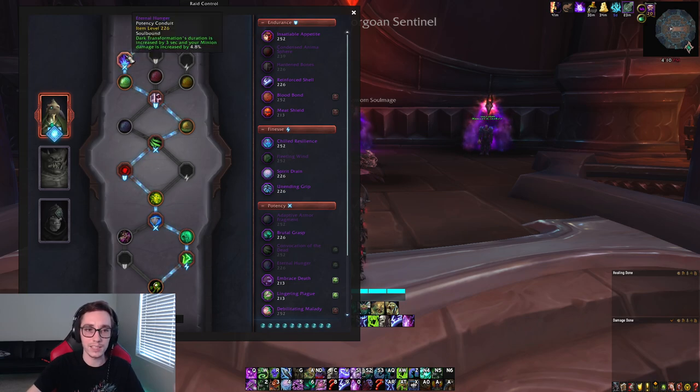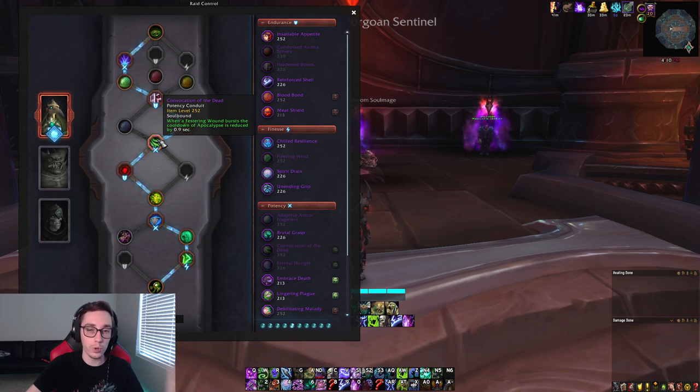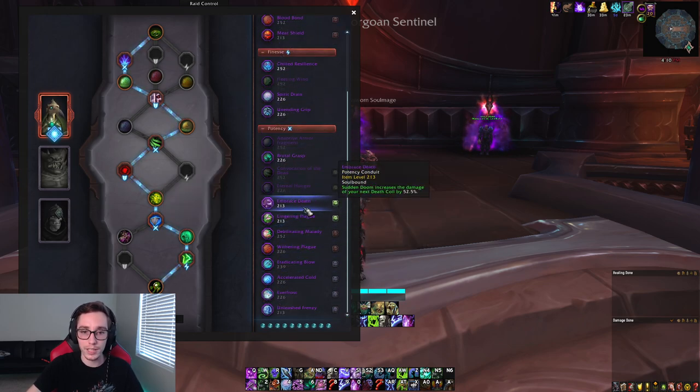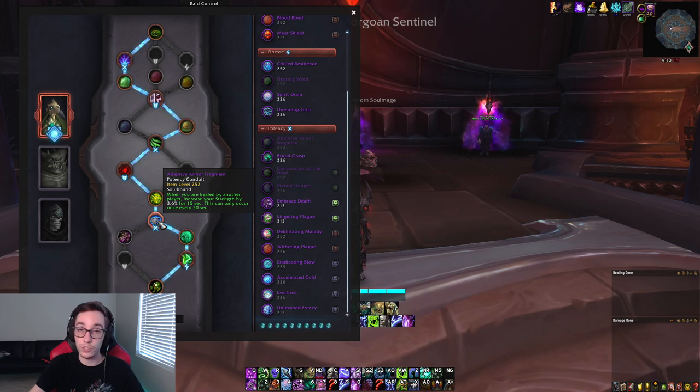For Conduits, we still play the same — Eternal Hunger and Convocation of the Dead. These are the two important ones that you should have. For Marileth, since we have a third option for Potency, I chose to take the Adaptive Armor Fragment, which is a small damage boost. There are a few other options such as Embrace Death — it will come down to what's your highest item level third Conduit. But generally, Adaptive Armor Fragment you can get out of the raid at a high item level and it's pretty decent.